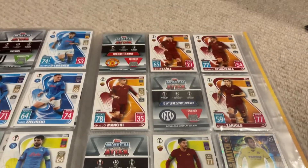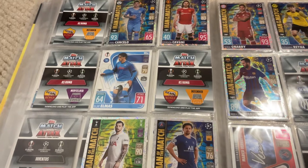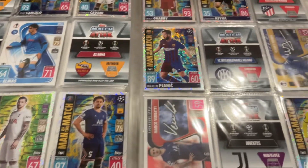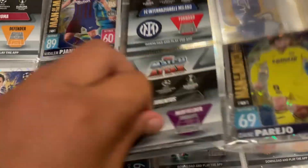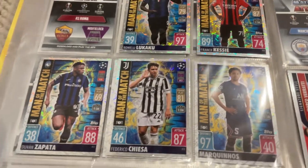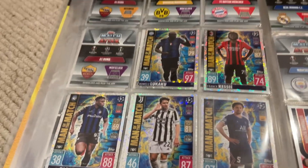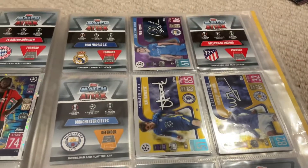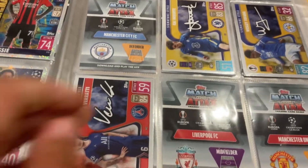On to the Matter of the Matches — I've also got a couple extras: Cancelo, Cavani, Hojbjerg, Marquinhos, Pjanić, Gnabry, Reyna, and Parejo. Turning the page: Lukaku, Zapata, Chiesa, Marquinhos, and Kessié. Then we've got Signature Stars — Phil Foden, Kai Havertz, Wesley Fofana, and Marco Verratti.